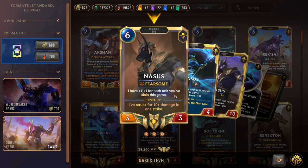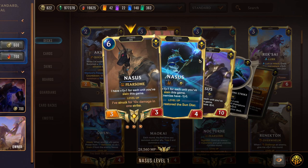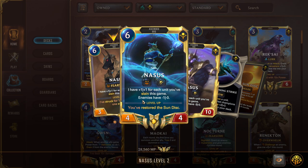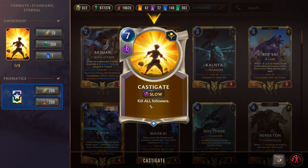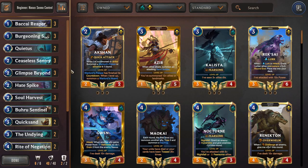If Nasus strikes for ten, he levels into a bigger version with Spellshield — more protection — and passively gives enemies -1 attack, making it harder to block your Fearsome units. Vengeance is a six-mana fast speed spell that just kills a unit — strong single target removal. We also have two Castigate: kill all followers including your own, so use it carefully. With Senna it becomes fast speed, and neither Senna nor Nasus die to it. Use it at the right times — as we saw in the last game, it can backfire, but it also just wins games outright.